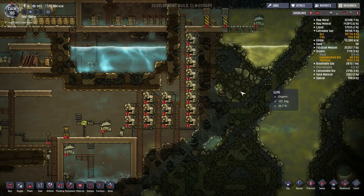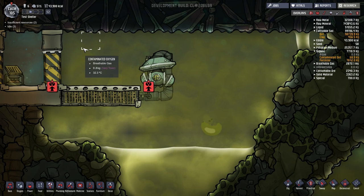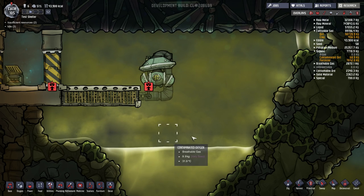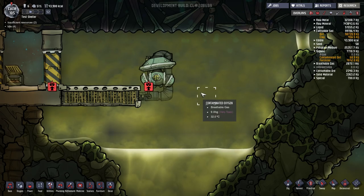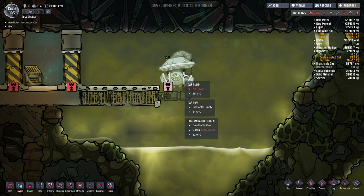In this little section of the base up here — this was just outside — I have a very high concentration of contaminated oxygen. This is sitting at 9.8 to 9.9 kilograms per tile, which is a very large amount. It's produced by the contaminated water, so it kind of replenishes itself over time as long as I keep it sealed in here. This small space is going to be highly concentrated, so I set a pump out here that we can use to pump the contaminated air in.